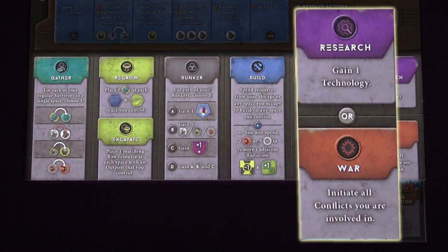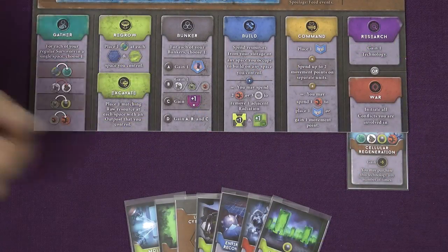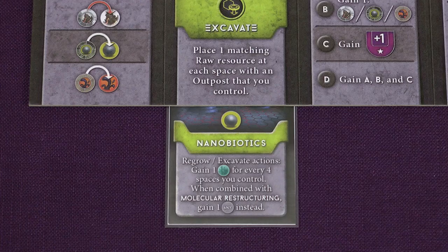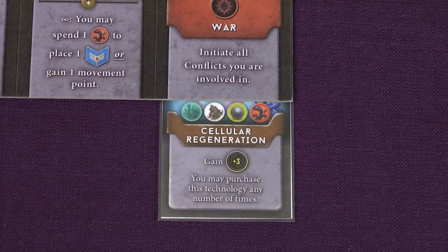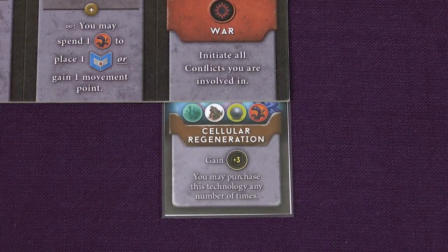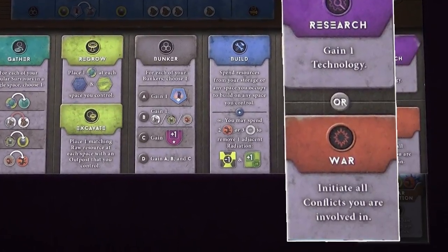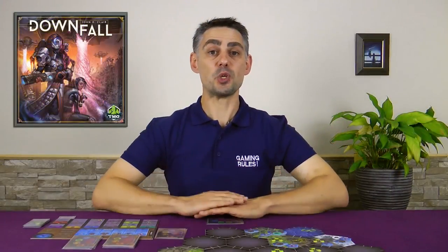Action 6 is Research or War. This action allows you to do either research or start a conflict, but not both. To do research you choose one of your technology cards and put it into play beneath your player board, paying any costs shown on the card. For example, to develop Nanobiotics you have to pay 1 metal. Technology cards give you a bonus for the entire game. In addition to researching new tech, you can also activate your existing Cellular Regeneration technology — pay 1 of each of the gathered resources to gain 3 victory points. If instead you choose the war effect of the card, then all conflicts you are involved in are immediately resolved.